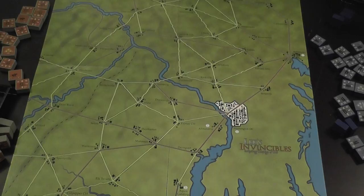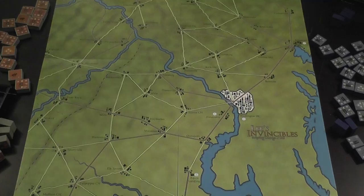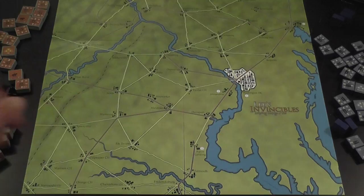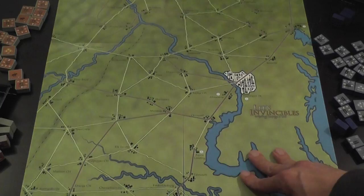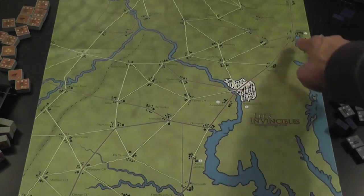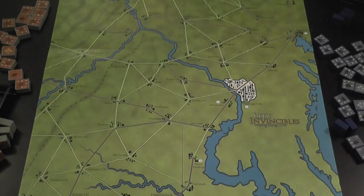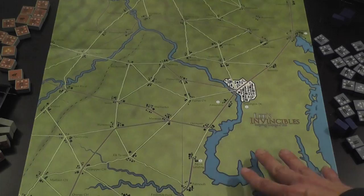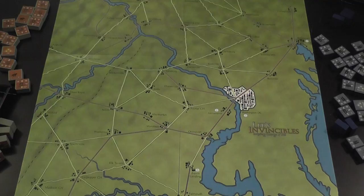As for the map and the objectives, this is about Lee moving north. Confederate units at the beginning of the game start from the south, facing a big wall of Union units. The Union player is trying to defend everything, but especially the areas north of the Potomac and Washington DC. Baltimore is also a juicy target for the Confederates. The Confederate player scores points by occupying key locations such as DC or Baltimore, or by having a certain number of units north of the Potomac that are in supply.